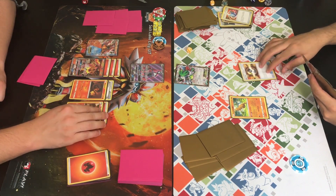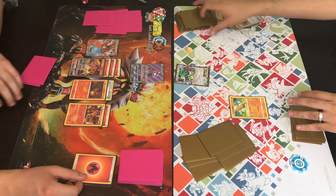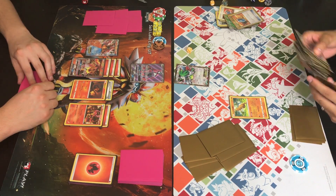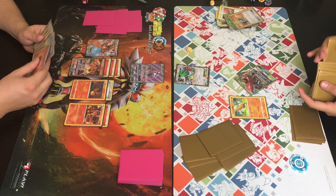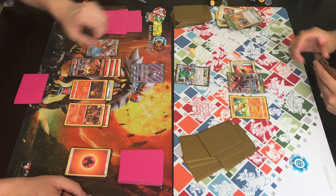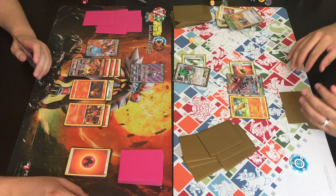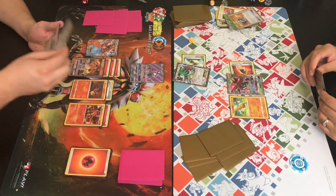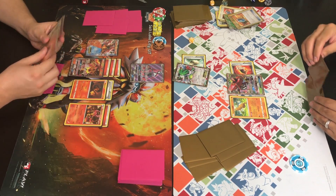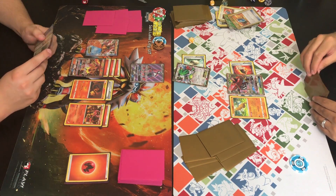Johnny plays a VS Seeker for Lysander, bringing up the Lele, discarding a full art Lurantis GX and a second VS Seeker. He grabs a Pokémon — I wouldn't bring up a Lele here because you can wonder tag but you can't use that supporter that turn, so it'd be wasting an ultra ball. Johnny needs to set up right now. He finds the Tapu Bulu GX in his deck, attaches a Fighting Fury Belt to the Shaman, attaches Float Stone, and passes — leaving Shaman up there hoping Trainer cannot knock it out.